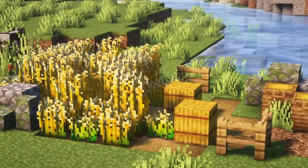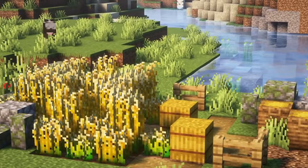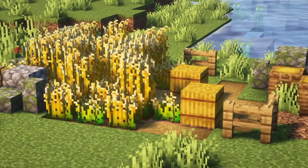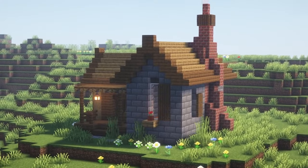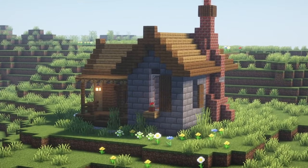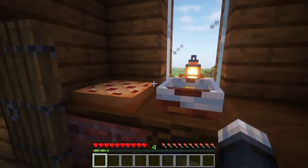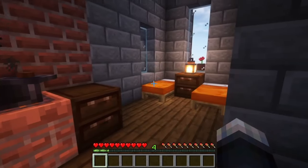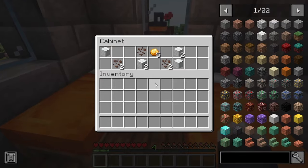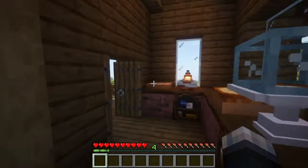The mod adds two different types of structures to the game. Oat fields, as the name suggests, contain oat crops, where you can also find oat bales and bags of oats. The other structure is the bakery, which seems more like a house. Inside this building, you may find strawberries, oats, different types of food items, bakery-related tools, ovens, and baking stations alongside with two beds, making it a perfect location for a player home.